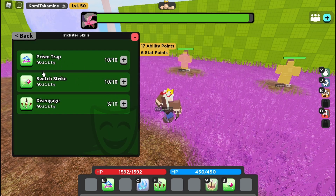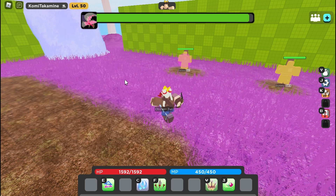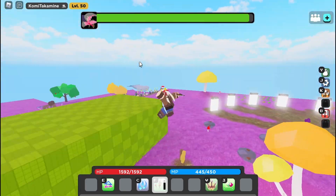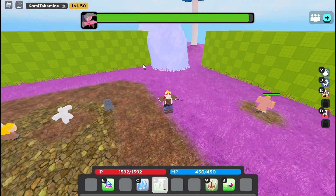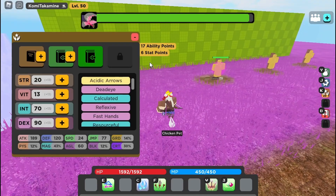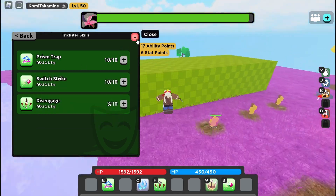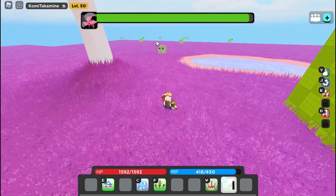For the Trickster Book, get max Trap and the others aren't important, but I highly recommend maxing out Switch Strike. Never max out Disengage. The reason you don't want to max Disengage is because at level 10 you're basically flying across the map, which can be really bad — unless you're farming in Dunes.